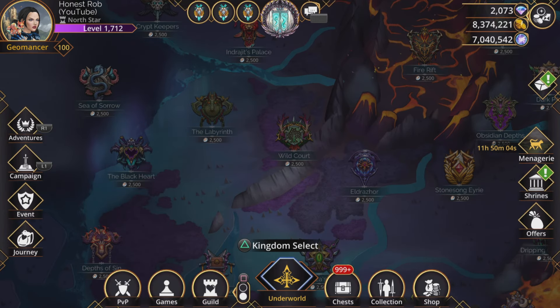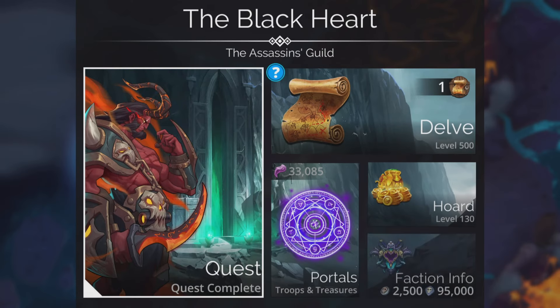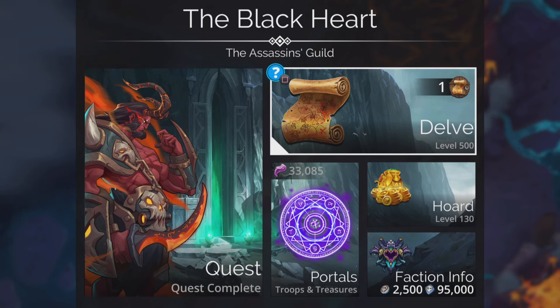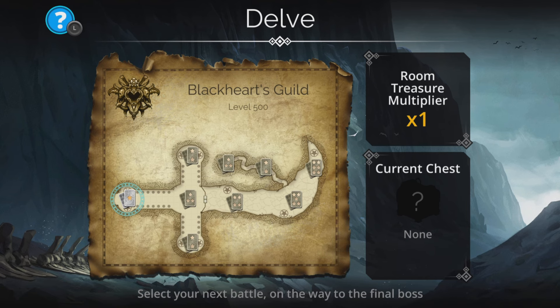For the first battle I'm going to be using three times nicer to boost up the power of our team. My horde is on level 130 for this, so not crazy high for level 500. Straight down the dagger, straight to the point.